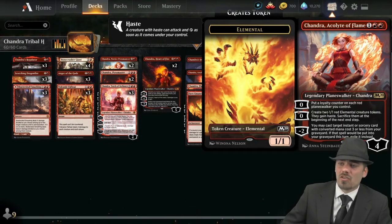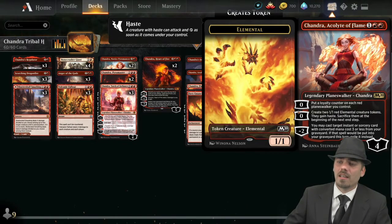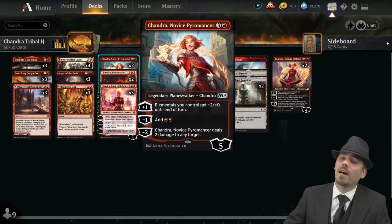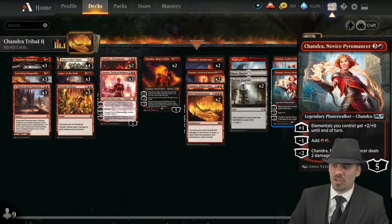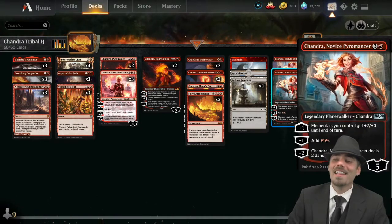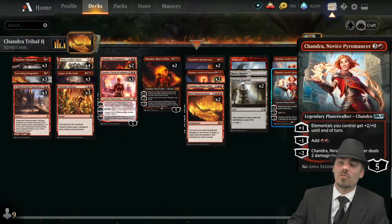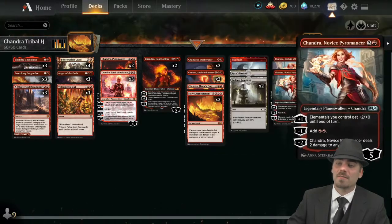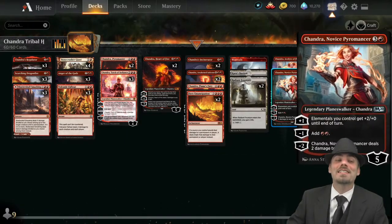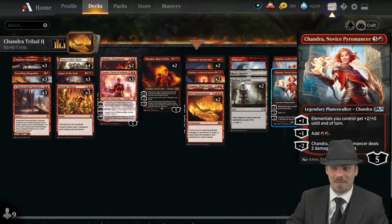Also notably, she makes two elementals that gain haste — you exile them at the beginning of the next end step. They're just 1/1s, but if you pair her with the four-drop Chandra, Novice Pyromancer, you can plus one: elemental creatures get +2/+0. So you make two 1/1s with haste, give them +2/+0, and they attack as 3/1 haste. Pretty powerful.